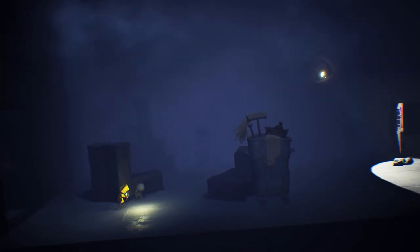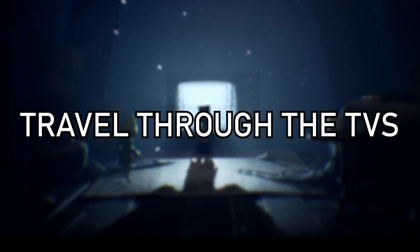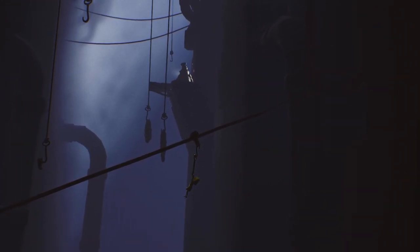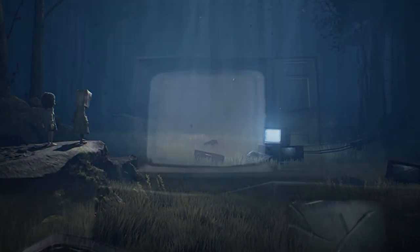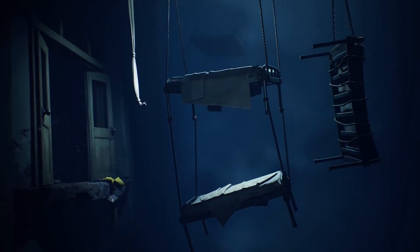But what about the gameplay itself? Little Nightmares 2 indeed seems to continue the design philosophy of the original game, adding in a host of new concepts and hazards to the mix. First up is fast travel. It is now confirmed, as we previously theorised, that Mono has his own supernatural abilities which allow him to travel through the various television sets found around the game world. This trailer also displays how Six and Mono are able to work as a team to shortcut through environments and access previously unreachable areas.